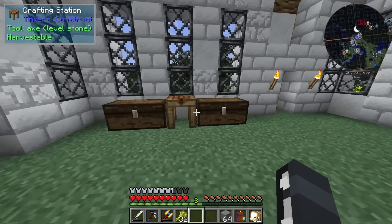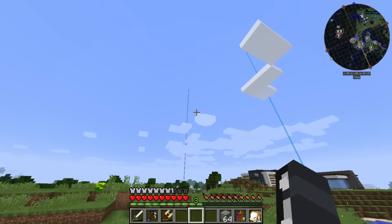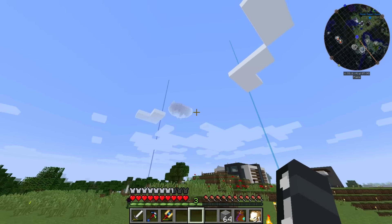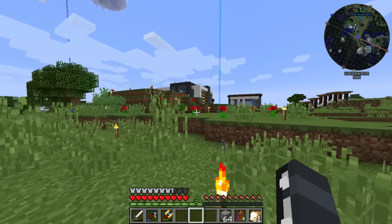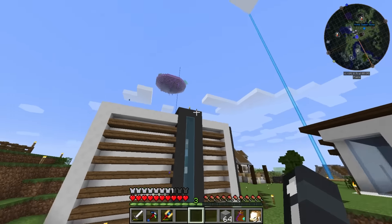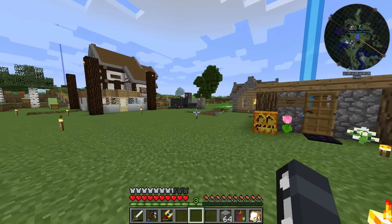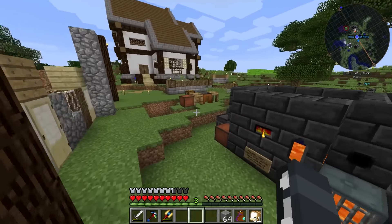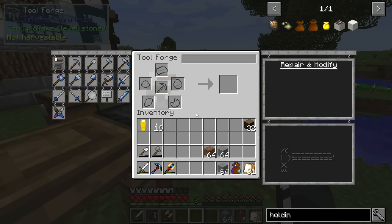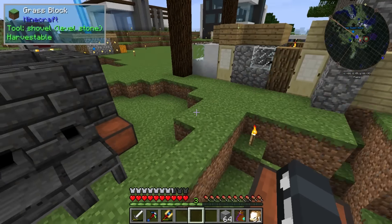I'm going to make a sword because I want to go adventuring today - we want to go find a slime island. That one up there is probably no good anymore because everyone would have explored it and taken all the slime, so we're not even going to bother. We'll try to find another one. First, I want to make a broadsword with a Manyullyn blade, a flint wide guard, and a bone tool rod.